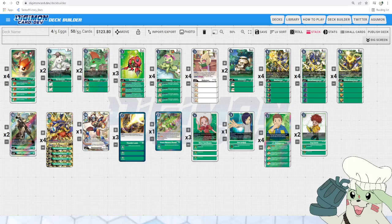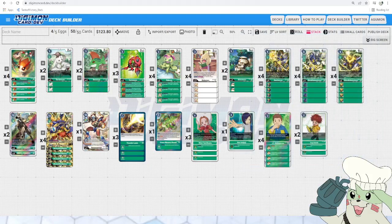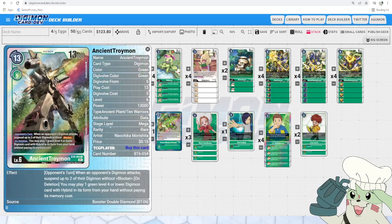The main combo in this deck is going to be Rhino-Cabuteriumon into Ancient Beetlemon or Ancient Troiamon, but mainly Ancient Beetlemon. Rhino-Cabuteriumon is 3 to digivolve into from a level 4, 8,000 DP. He also has the ability to reduce the digivolution cost by 2 if he digivolves over a Digimon with a tamer in its sources, making it only 1 to digivolve in that case. When attacking, if a card with hybrid or insectoid in its traits is in this Digimon's digivolution cards, this Digimon can digivolve into a Digimon card with insectoid or 10 warriors in its traits in your hand for a memory cost of 3. Because of that effect, we are only running Digimon that it can digivolve into — so Ancient Beetlemon and Ancient Troiamon, who is a 10 warrior.